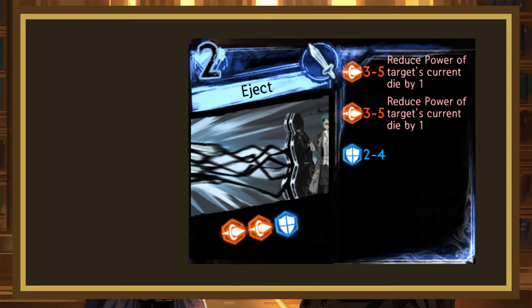Eject is another 2-cost, this one rolling 3-5, 3-5 pierce, 2-4 block. Both the pierces also reduce the power of the target's current die by 1. This clashes pretty well, having the same effective roll average as Butterfly Slash but with more power on the offensive dice. It does have the worst dice placement of the three, but it's still good enough for it to be a B-.